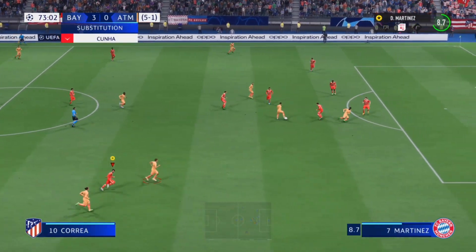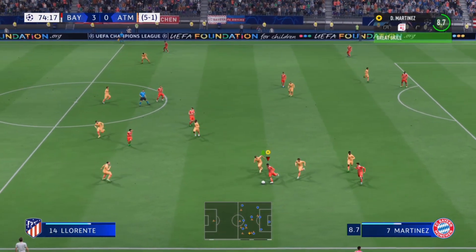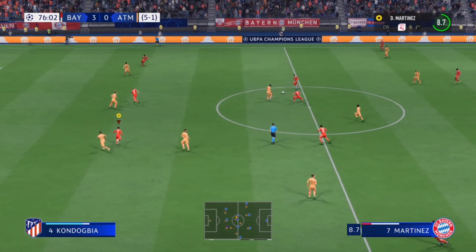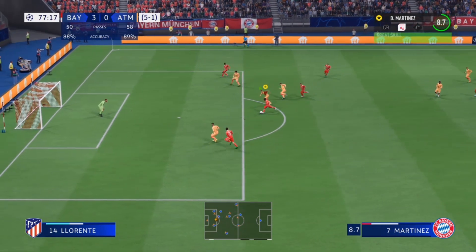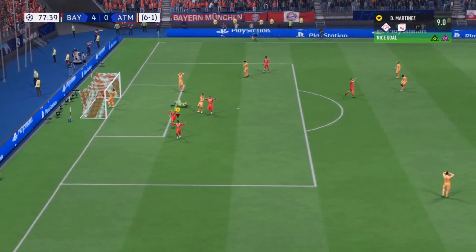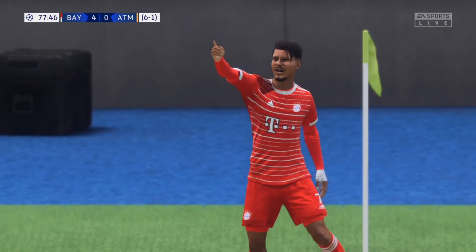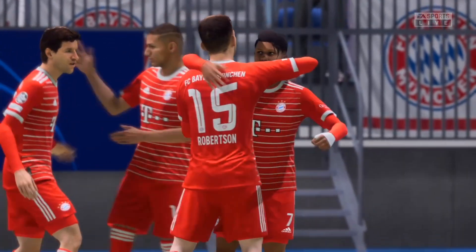Atletico Madrid have a chance to put one back but it's intercepted by Bayern Munich. Diego Martinez does a brilliant spin, battling Llorente, gets the ball. Bayern have a chance — Diego Martinez gets the ball but turns away from the defender and he scored! 4-0 to Bayern Munich and Atletico Madrid are truly down and out, 6-1 on aggregate, and Diego Martinez has a hat trick.